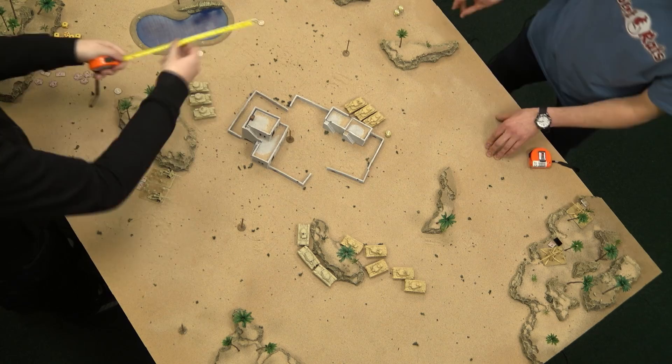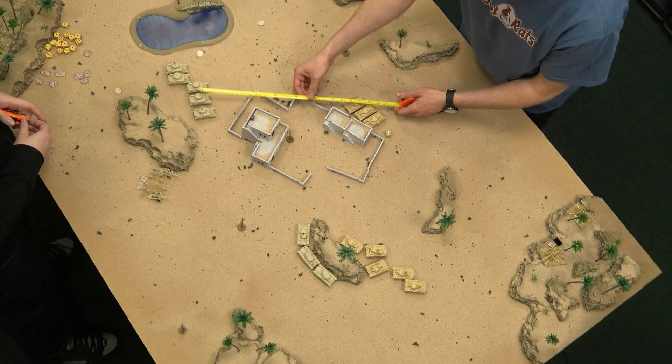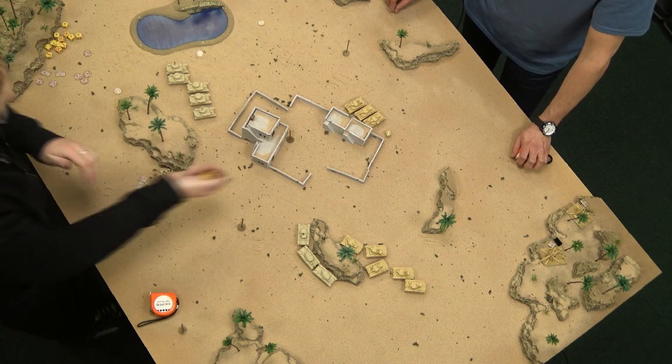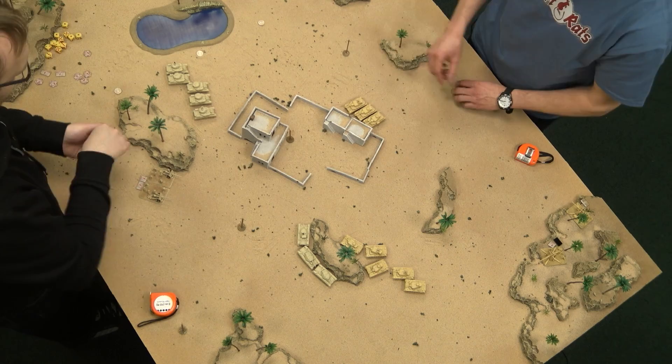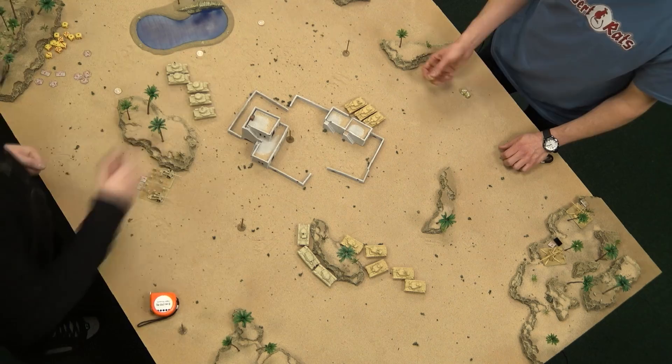Starting with the three-tank unit — they're probably all in short range within 16 inches. They hit on a five-up. One shot per main gun because they moved. Looking for fives — one hit. The pop guns only hit on a six — no hits. So there's one hit total, and we assign it to the front guy.